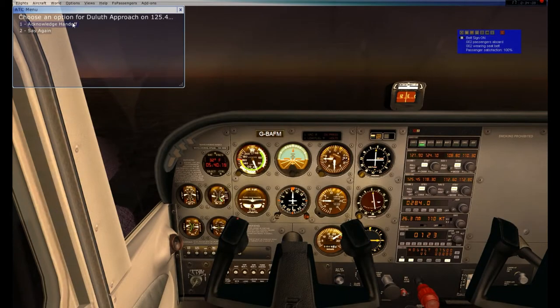I'm going to minimize Skyvector and acknowledge my handoff. Switching to 134.55, Minneapolis Center. Papa Hotel Quebec 1-1 with you. Acknowledging radar contact, altimeter 2-9-9-2. Everything is still good, we got our flight following.